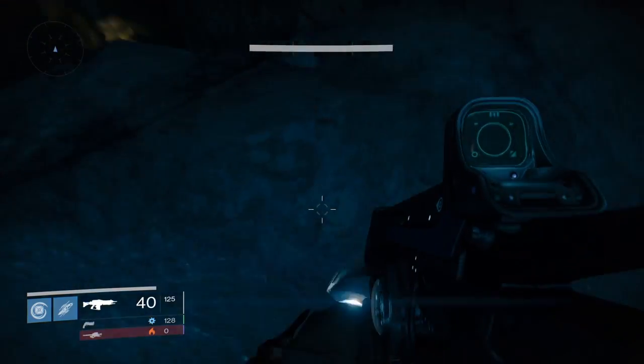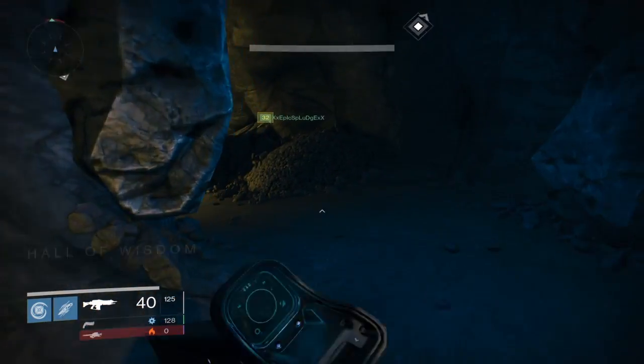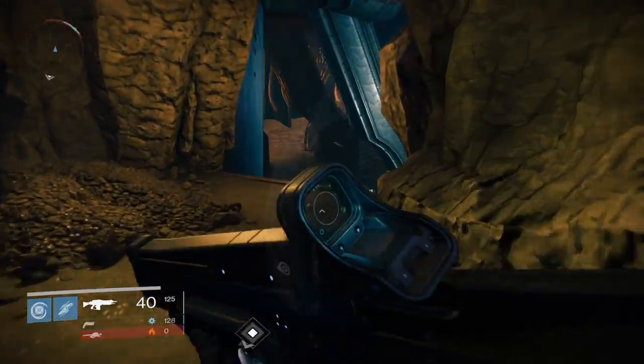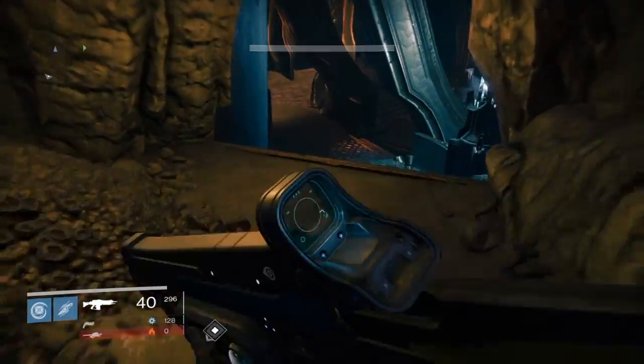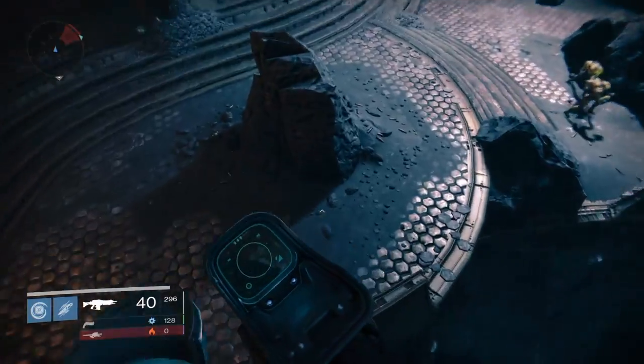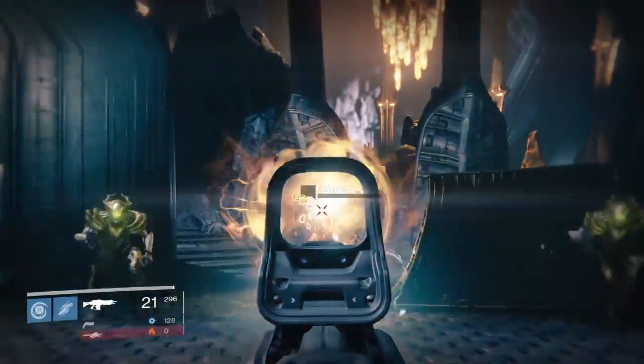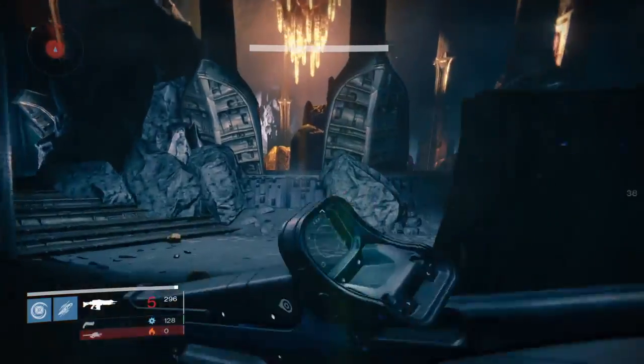Once you get down to this platform, just hop down here. Be sure to try not to take any damage, and then you are in the Hall of Wisdom, which is where these enemies are going to be. Once you're in here, go ahead and hop down into this place, and when you look to your right you will see a big circular room with a bunch of enemies in it — that's where you're going to find these scavengers.